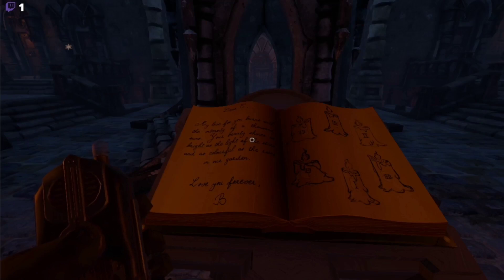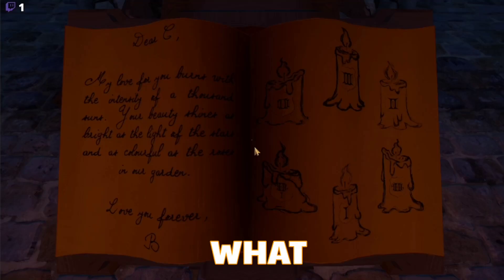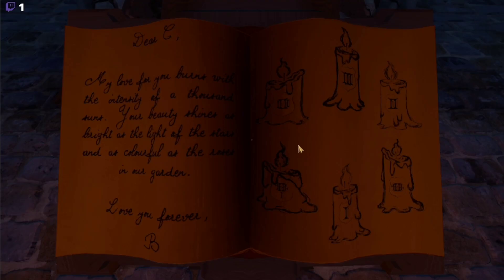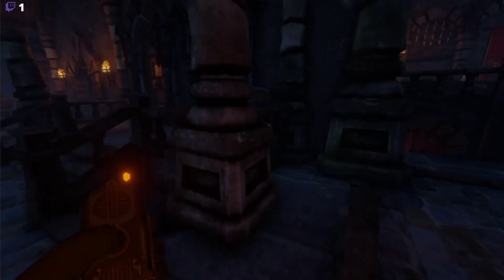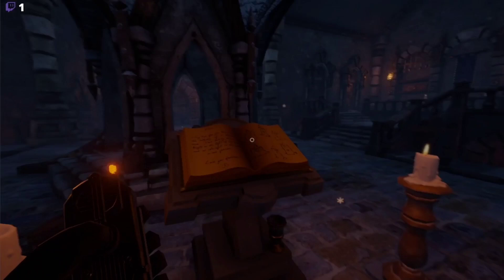I think I'm going to be reading the reply letter. Oh no, I've got some bad news — I can't read cursive. You can't read cursive? I'll try my best. 'My love for you burnt with...' A few moments later: 'I love you forever, B.' There was a demon. I'm scared. I was standing in the pentagram while you were reading and I looked up — there was a demon just sitting there, and then he laughed, and it was bad. I don't know what to do.